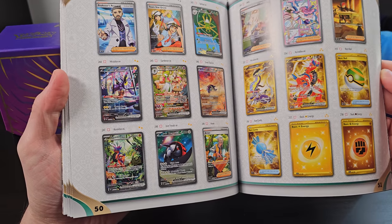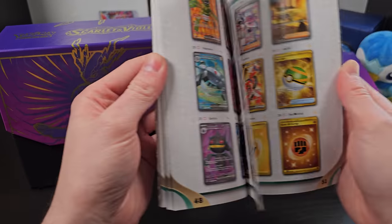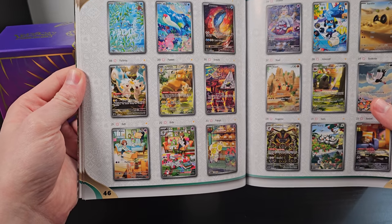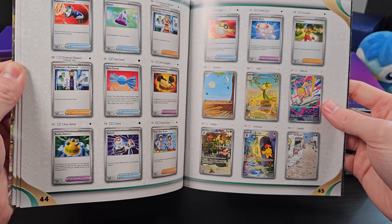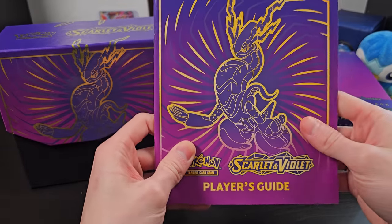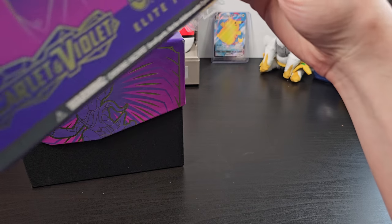I also really like the Ralts, Kirlia, and Gardevoir story cards. I love cards that tell a story like that, and so maybe if I'm really lucky I'll get one of them, or possibly all three. I guess we'll find out. Now, setting these aside, we'll start opening up our box.